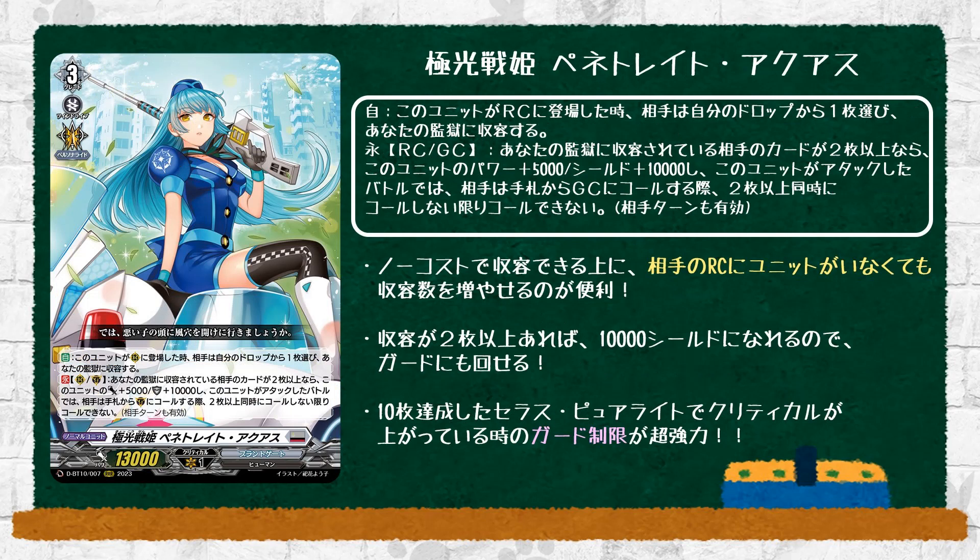Next, Aurora Battle Princess Penetrate Aquas. Grade 3, powering skills. Auto 1, place on rear guard, your opponent chooses one card from the drop zone and imprisons it into your prison. This is pretty good because you don't need your opponent to have a field to imprison stuff. And prison definitely needs more of this stuff, so this is already worth running because of this skill. But the second skill makes it better — count rear guard, if you have two or more cards imprisoned, this card gets plus 5k power and 10k shield. And during the battle that this card attacks, your opponent must call two cards to the guardian circle at the same time if they want to guard this attack. And it also lasts on your opponent's turn too.